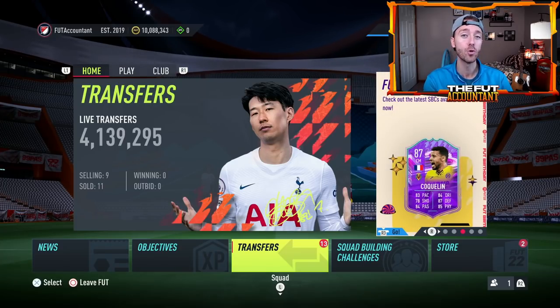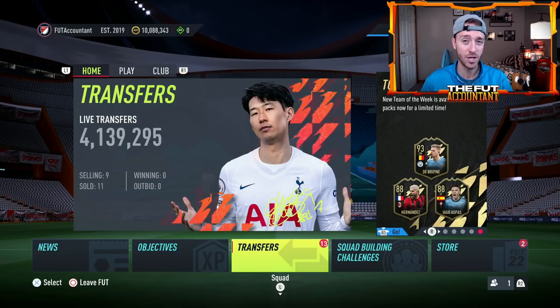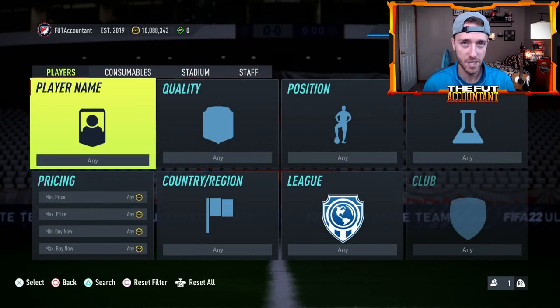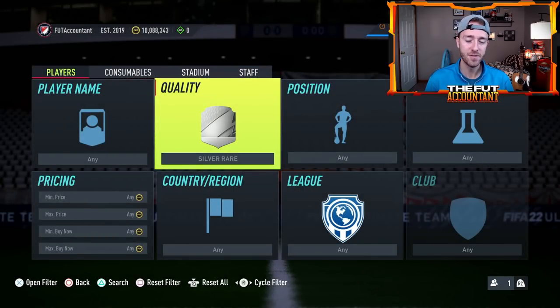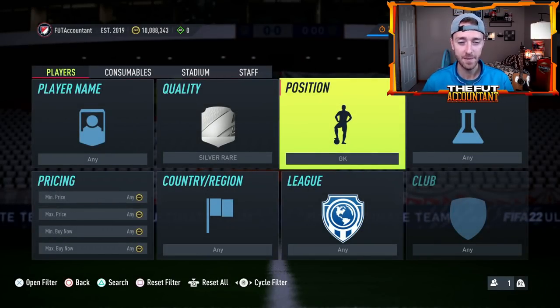We're going to take a look today at how you can grow your coin balance, whatever number you have in the top left-hand corner of your FIFA Ultimate Team — whether it's 10,000 coins or 10 million coins — we're going to be looking at some trading methods to increase that number. This is going to be a different video than you normally see regarding trading methods. A lot of people post videos about methods that work for a day or a week and then they don't work anymore. What I want to teach you today is how to find your own trading methods — knowing why cards are up in price, where that demand is coming from, and how you can find those spots of demand and trade year round.